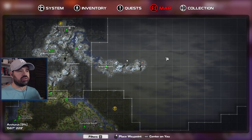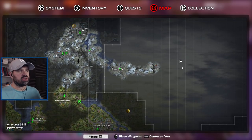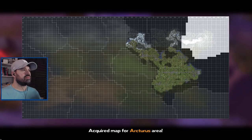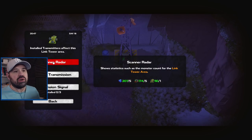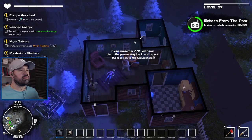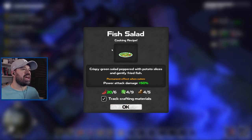I've made my way over to this link tower first to activate it so we can fast travel, then head down to the police station. Let's activate the link tower. I'm not going to activate deadly transmission — we only have two orbs and I think there are only three or four tombs left, so I don't want to waste them. I might implement the scanner radar though, which I think is permanent. Fish salad recipe — power attack damage plus 50. And another recipe: potato salad — damage block plus five percent.